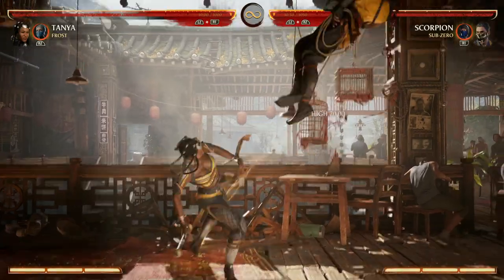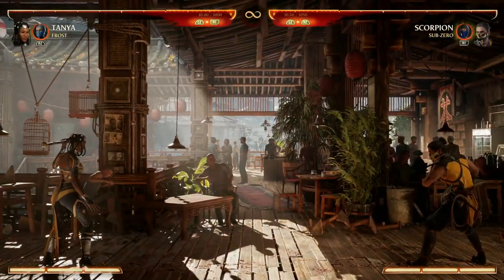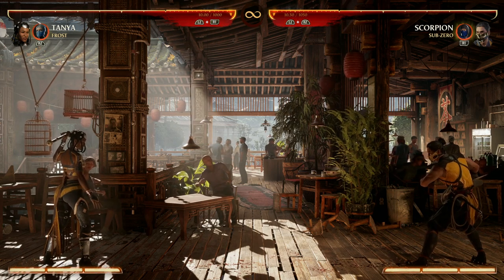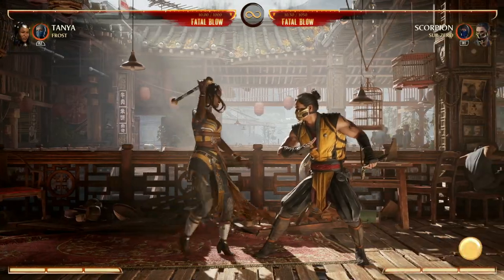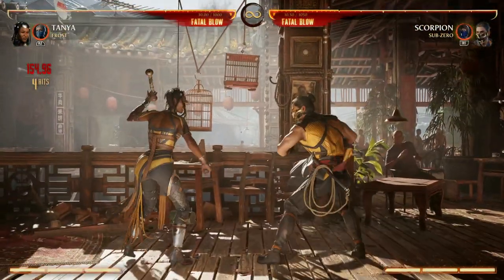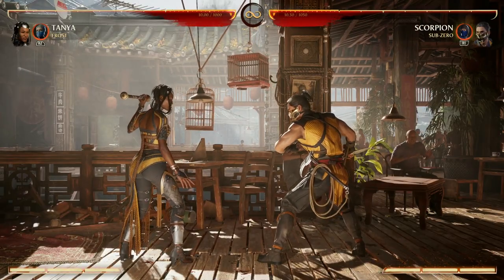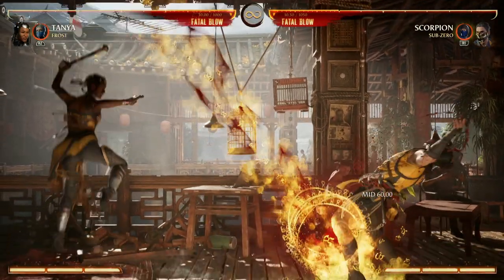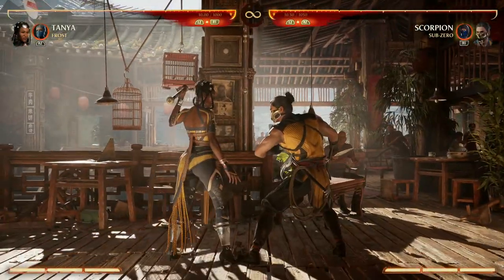Then we have our 1,3,3 in the air - kind of a combo to push your opponent away from you. The reason you might want them away from you is because you have other special moves that we'll go over later, mainly her Down Forward 3. Next we have our 2,1 combo in the air, and that's great because you can extend it into other combos. Tanya has awesome air specials including her Down Forward 1 projectile and her Down Back 4 in the air. So you can go in the air, do 2,1, then Down Back 4.